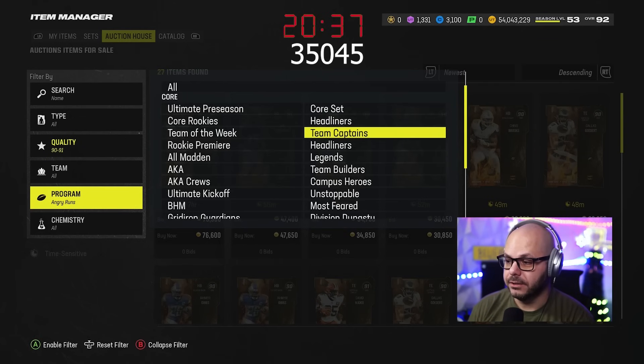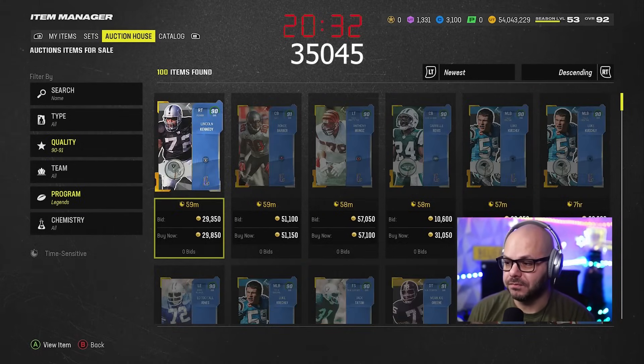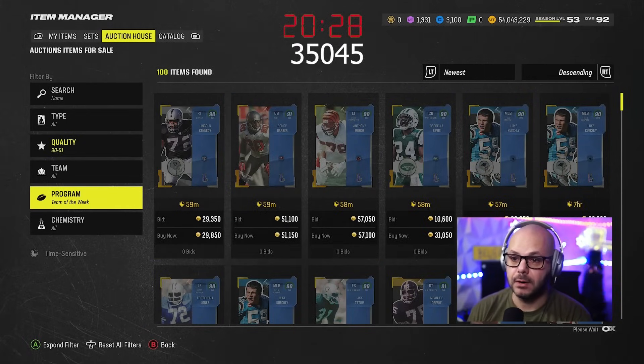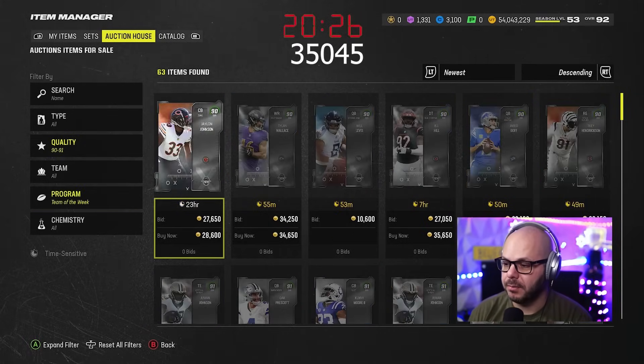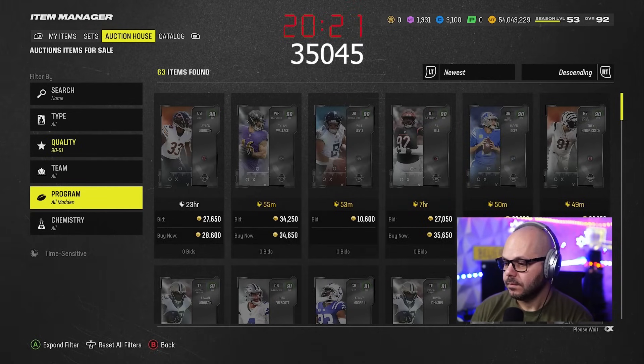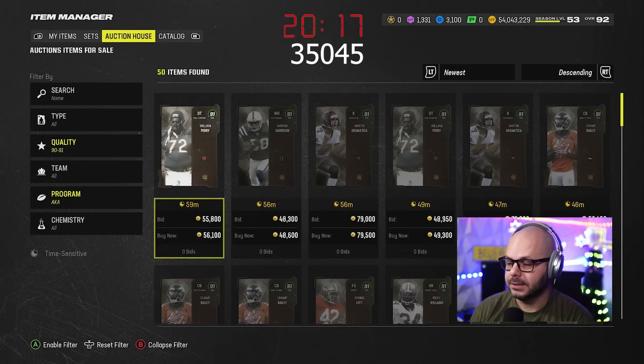If something gets flooded and people start selling off their teams, prices can change quick. Don't leave your margins too small. Like if you say buy everything under 49k, that's where you take your profit, but if you leave that margin too slim and prices drop 5k, now you're stuck holding the bag, hoping to just break even — and you've wasted a half hour of your time. Just be careful with that.